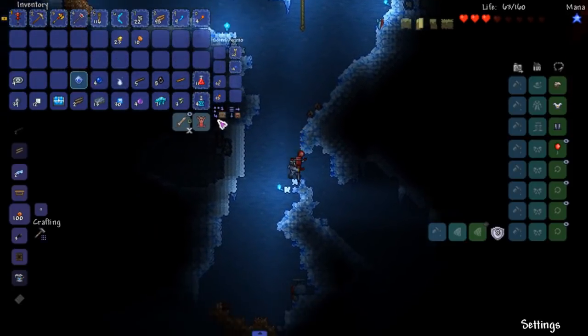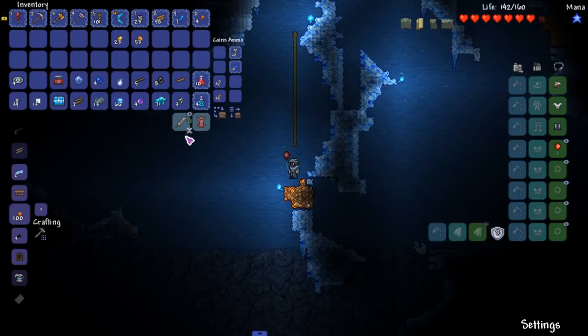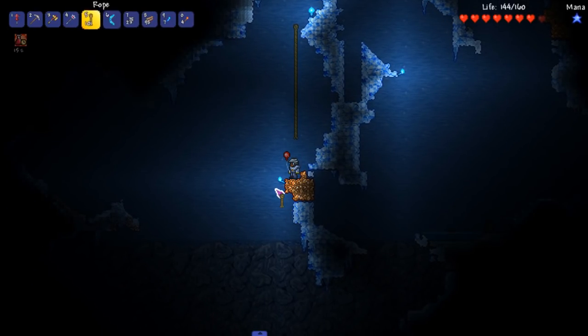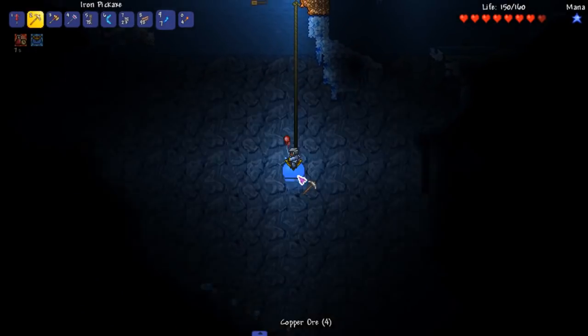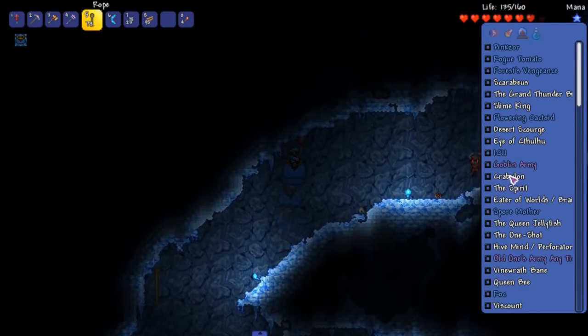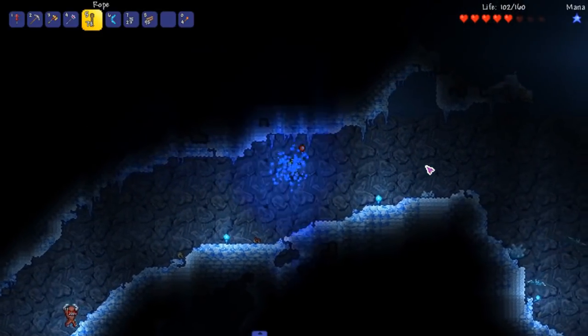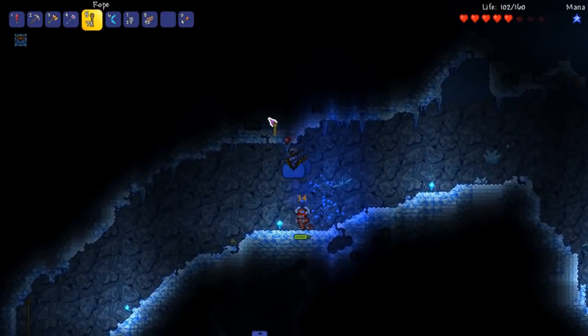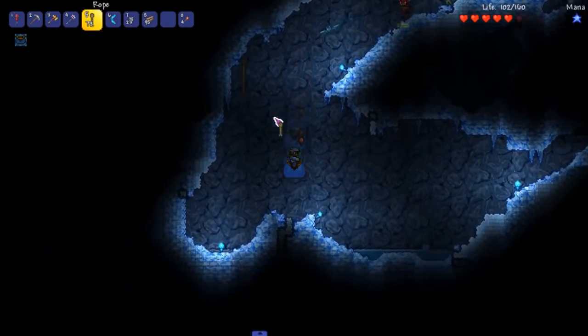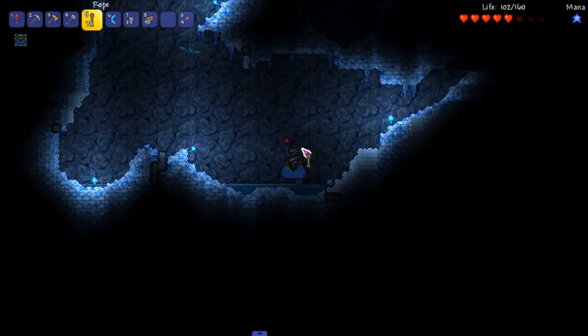Oh my god, it's so hard to aim. I'm scared, I don't want to jump off into the abyss. Do you take fall damage? I gotta look this up. Well we just learned that right there. That would be so easy to fight Cravulon - get out of here. This sucks so much, I can't fight basic enemies. I need to like cheat these enemies.